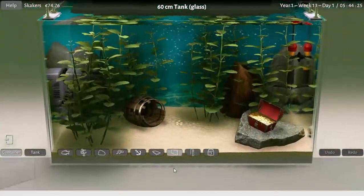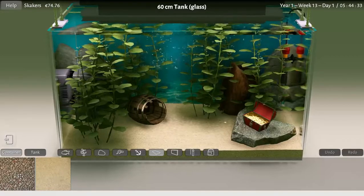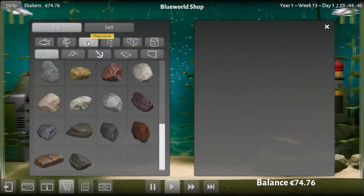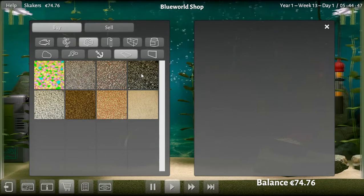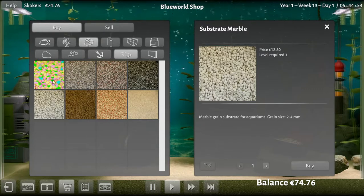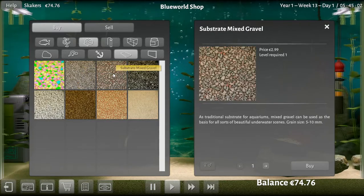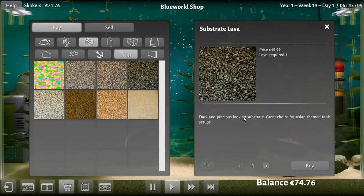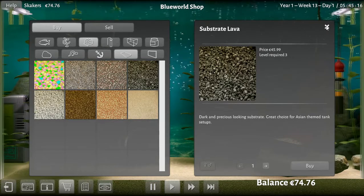We'll have to go to the store and buy it. We've got sand and gravel options. Here we go - this black one. There's a white one too. There's a $45 option, a $12 one, and a $25 candy one. There's fine gravel which is what we have. There's a 5 to 10 millimeter dark and precious looking substrate - great choice for Asian themed tank setups.